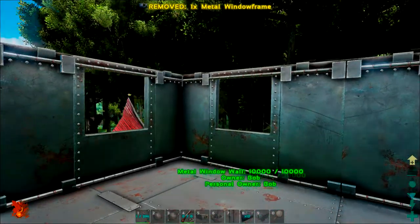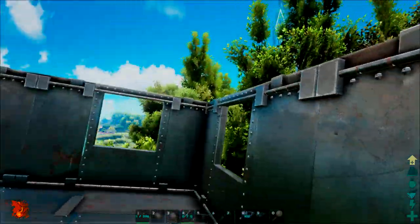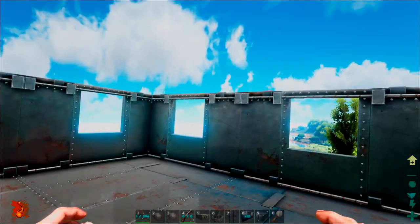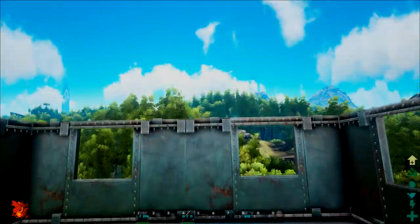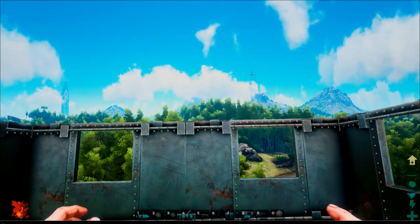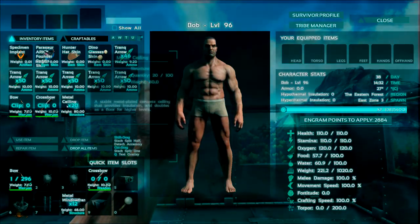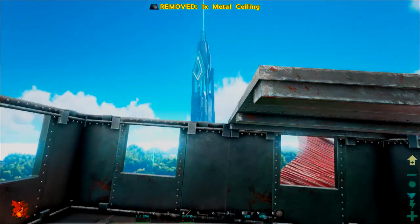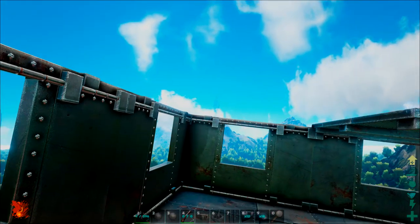I've given myself some window frames, so let's put those up so we can always see out. Then we'll go ahead and enable wandering, finish building up our base. Basically we can log off and this guy will just keep on flying.